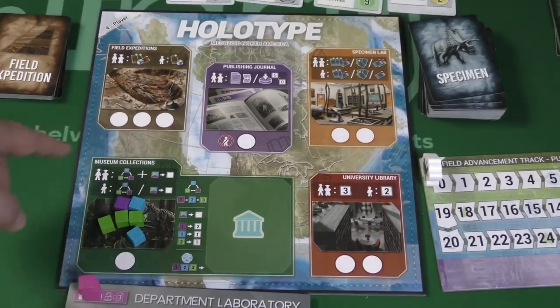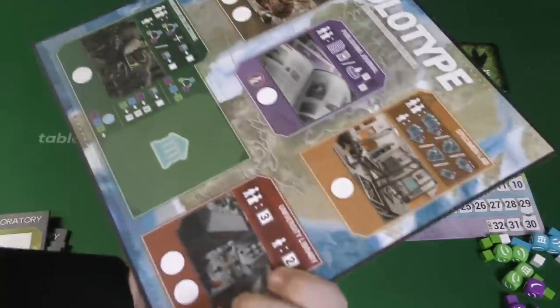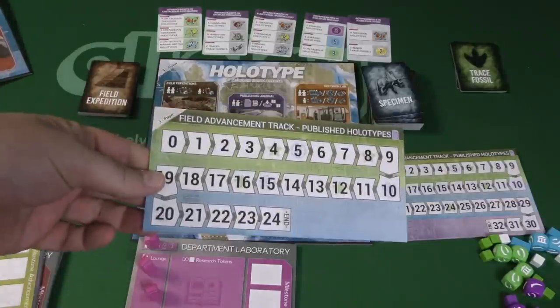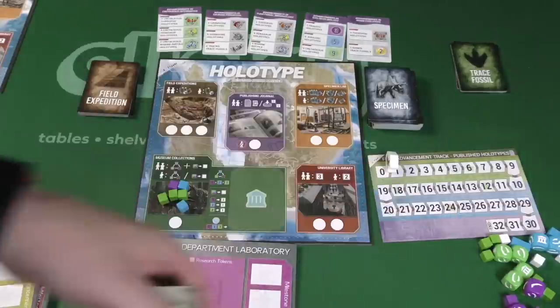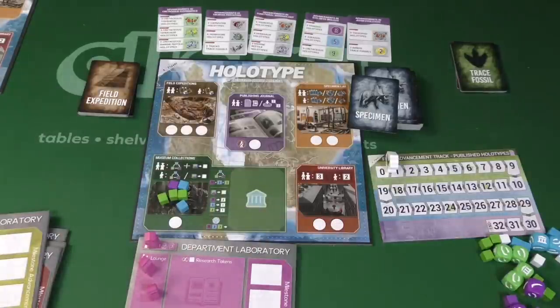In Holotype, you're going to play with one of multiple boards based on the number of players in the game. Here's a two-player board on one side, three on another, four on the other side, and this is a five. There are also different field advancement tracks. Anytime someone discovers a holotype of a dinosaur, you'll move on this track.